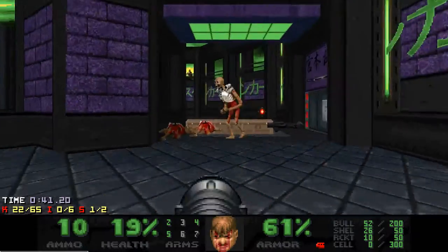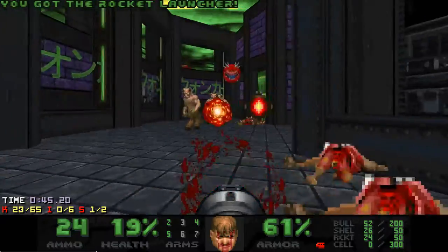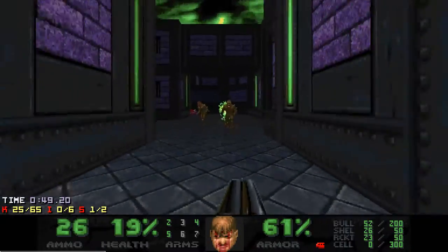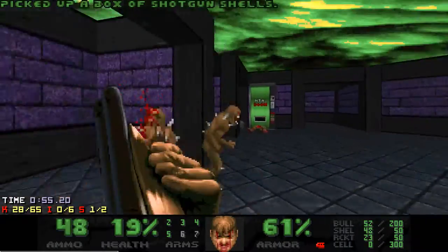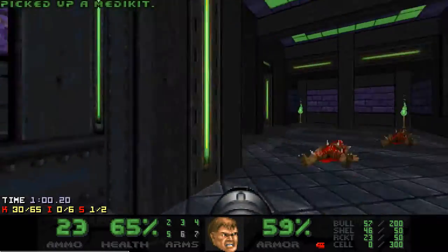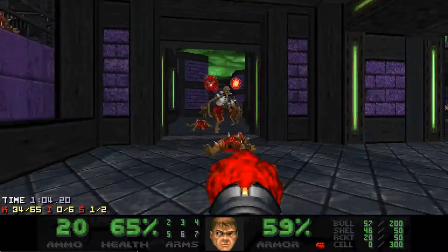Grabbing this rocket launcher spawns an archvile and presses the switch behind the switch. It spawns a green cyber and a bunch of stuff, and I really want the archvile to infight the cyber. In the meanwhile, I will go clear that elevated area where the secret rocket launcher was.